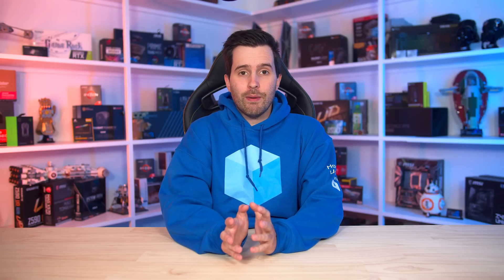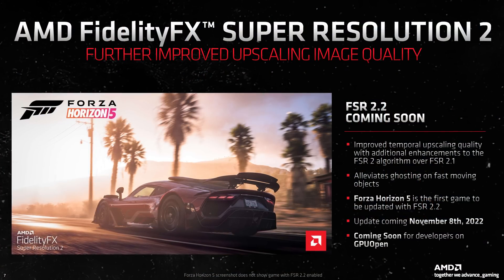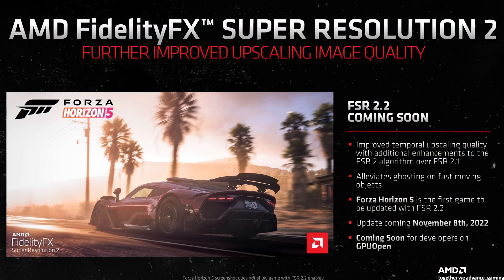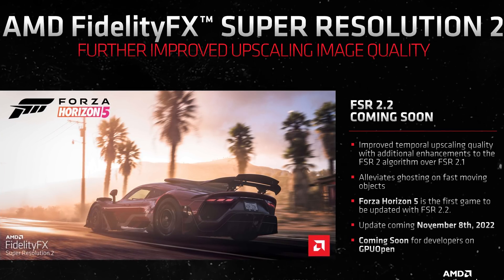Welcome back to Hardware Unboxed. Last month, as part of AMD's RDNA 3 announcements, the company slipped out some brief news about FSR 2.2 upscaling technology, with the first game to support it being Forza Horizon 5. AMD's public information on FSR 2.2 is pretty light on details, but the main claim they're making is improved temporal upscaling quality with additional enhancements relative to FSR 2.1.